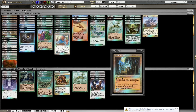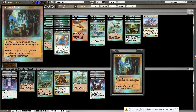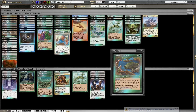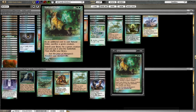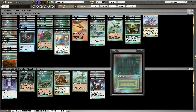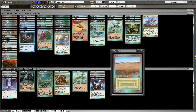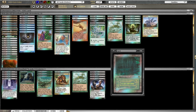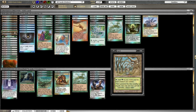We have 20 Fetch Lands and 3 Ancient Tombs — just mana acceleration to help us get out some of our bigger spells like Pattern of Rebirth and Natural Order faster. We have our Dual Lands: we run 1 Savannah, 1 Scrubland, and 2 Bayous, just to give us a good mix of our three main colors. I have considered throwing in a Taiga instead of having the Wild Cantor, but this list has been doing fine for me so I decided not to add the Taiga.